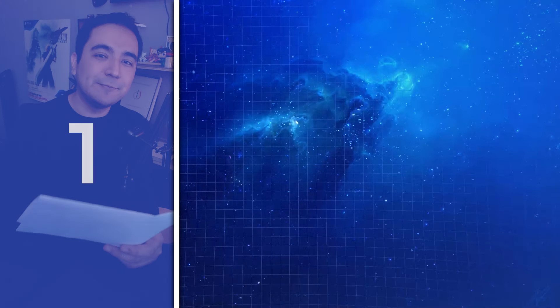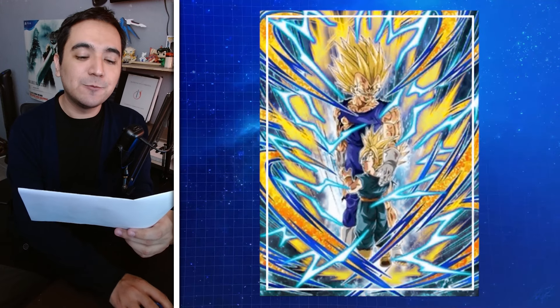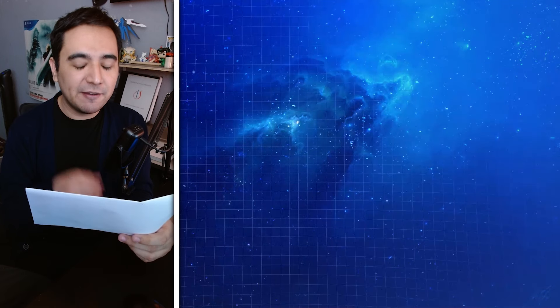Okay, time is up. This unit is INT Majin Vegeta. I wouldn't have gotten this myself — I might have guessed it because the name Trunks is in the passive skill, but I didn't pull this unit, so I kind of learned a little bit myself.